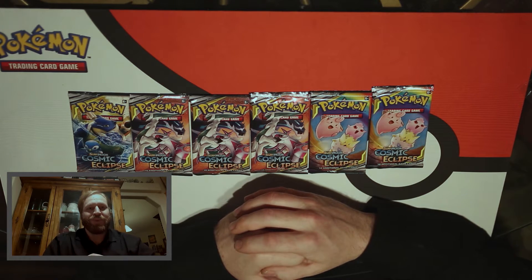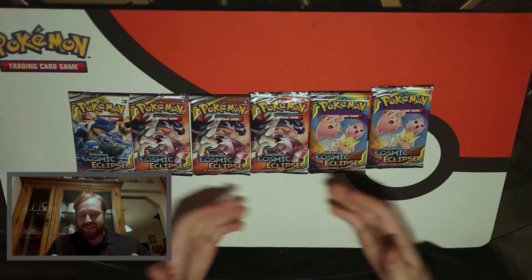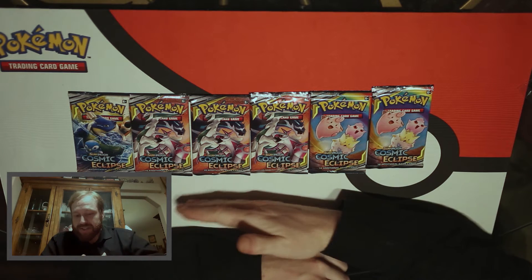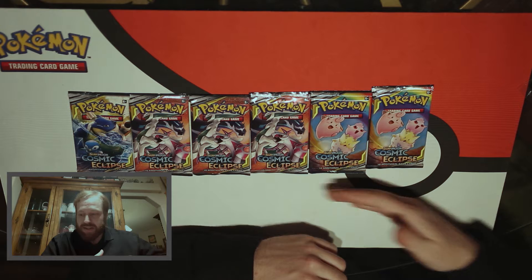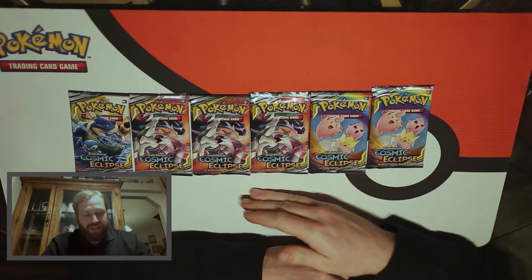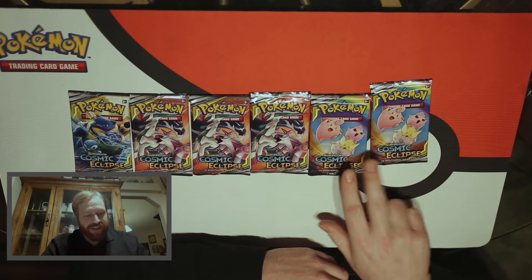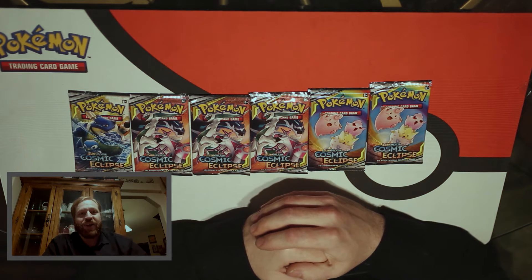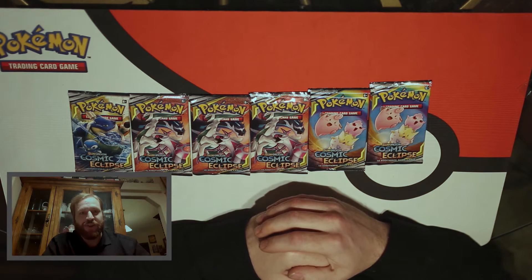Hey everyone, Ben here from Bad Wizard Productions, and we got another nice little pack opening here today. We've got six Cosmic Eclipse packs — Blastoise artwork, three of the Arceus Dialga Palkia, and three of the nice little Fairy Triple Team. Hope you guys all had a good New Year's and a good holiday. Let us know if you guys get any good Pokemon games or anything.